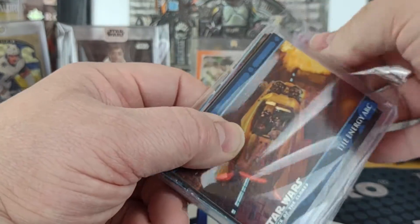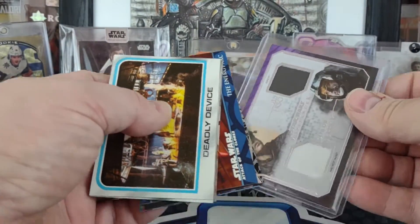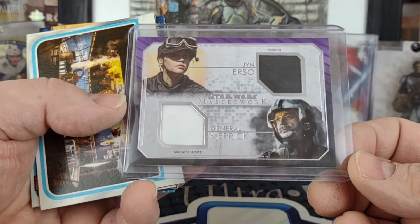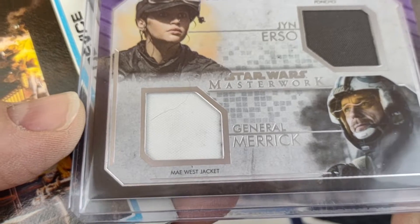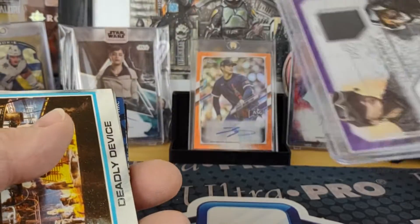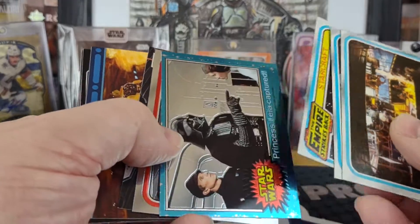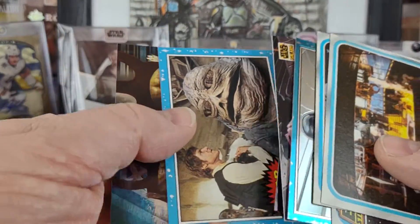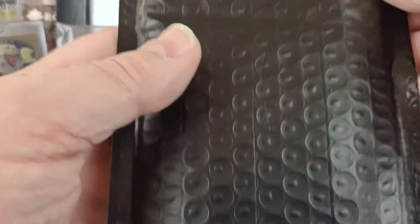This was from a break they did of a repack product. I've got a dual relic of General Americ — says Mae West jacket and a poncho for Gin — and it's number 25 of 25, the purple parallel. Apparently they threw in a bunch of random older cards for protection. There's a nice Finest from 1996 and a 2001 Evolution.